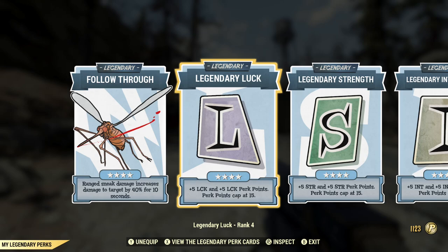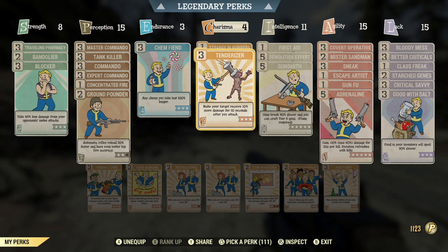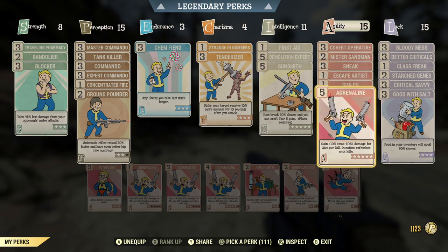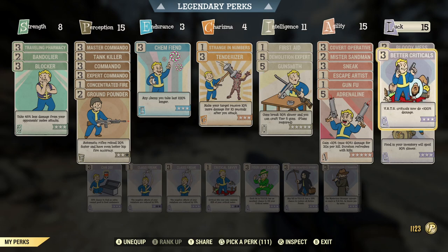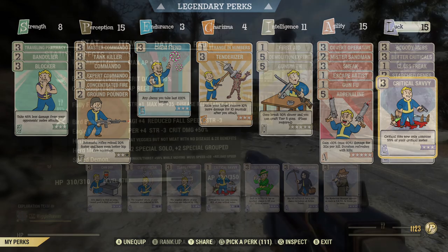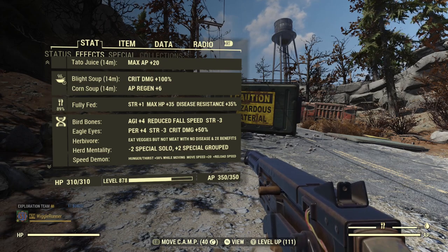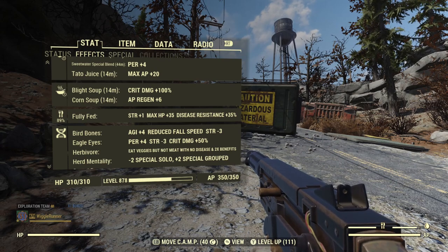As far as the build goes, I have Follow Through because I expect to get some sneak attacks. I have all the commando perks maxed out along with Tank Killer maxed out. I have Tenderizer for extra damage, Covert Operative for sneak attacks, and Adrenaline for damage against multiple enemies. There's Bloody Mess for extra damage, and since this is a critical build, I have Better Criticals and Critical Savvy. I also have Bird Bones for extra agility and AP, Eagle Eyes for extra critical shot damage, and I'm using Blight Soup for additional critical shot damage.